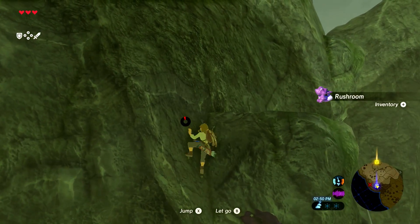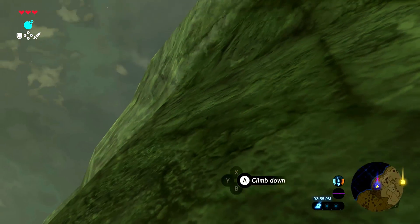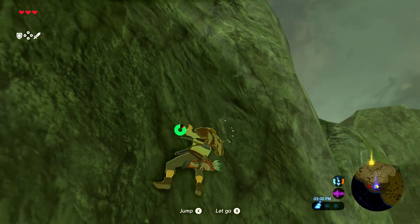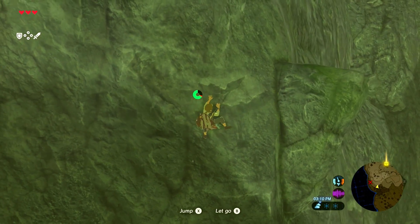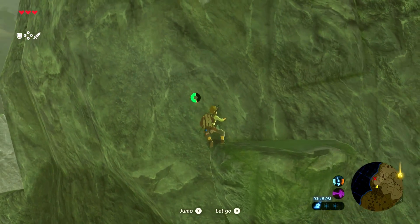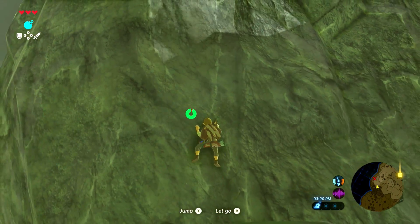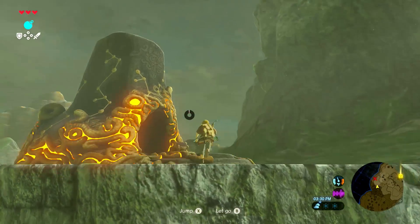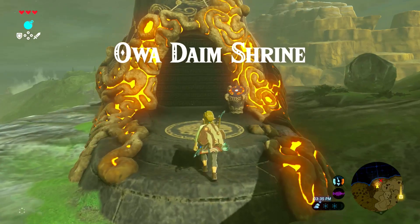I don't know that I'm gonna make this — jump! Thank goodness Link can jump kind of through ledges, otherwise I would not have made that. Okay, let's just climb for now. There's our next stop. Sure is a rock climbing adventure. And we can probably do some jumps to get up here. And thus we come to the Owadaim Shrine.